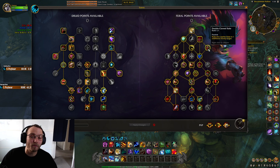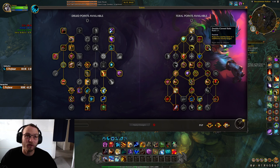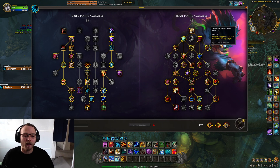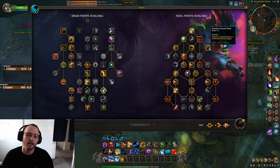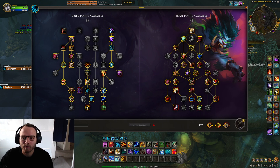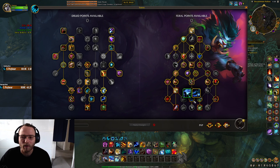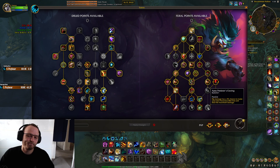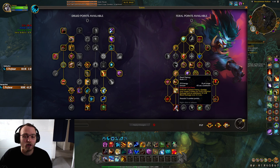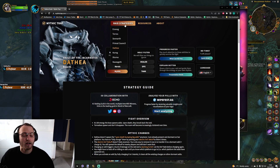Everything else is pretty standard. I wouldn't go Unbridled — mobs aren't up long enough. I would just go burst. You can in theory go Apex, and it might actually be worth dropping Feral Frenzy and going Apex instead for Dathia — I think that might be better if you're going over to the platform. So you can make that decision, play around with it, and see how you feel.